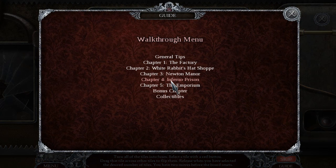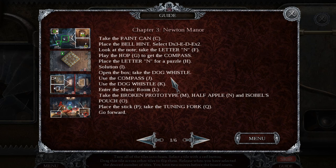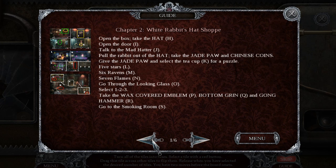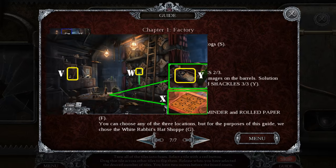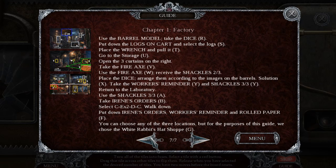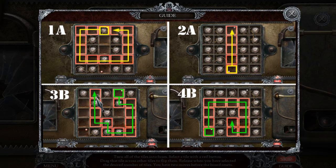I want to see the guide because this is ridiculous. Let me figure out where the heck we are here. Gotta go back more — factory, yeah, here we are. Let's go, let's go — some logs. This is insane.